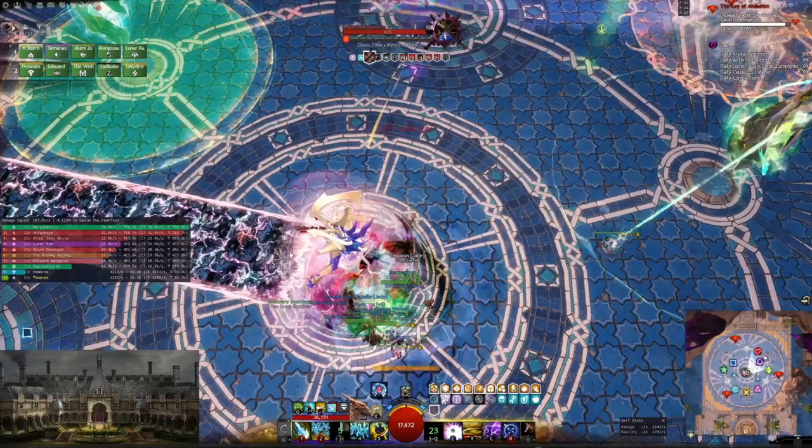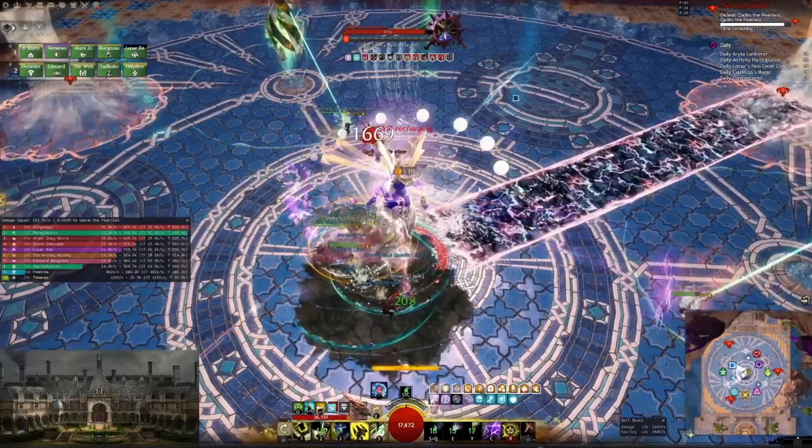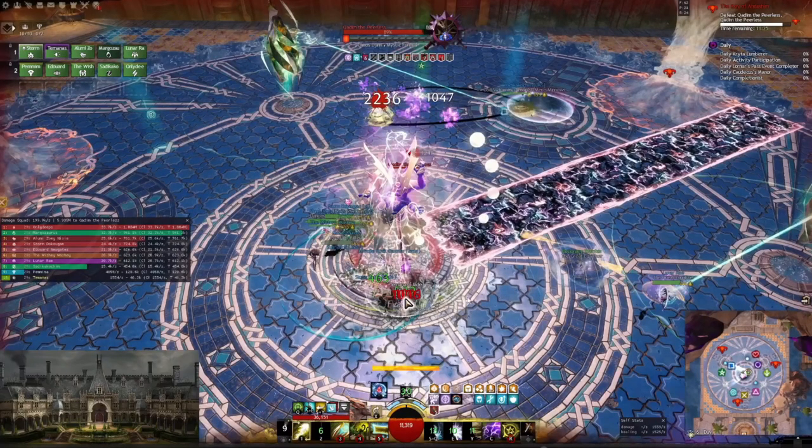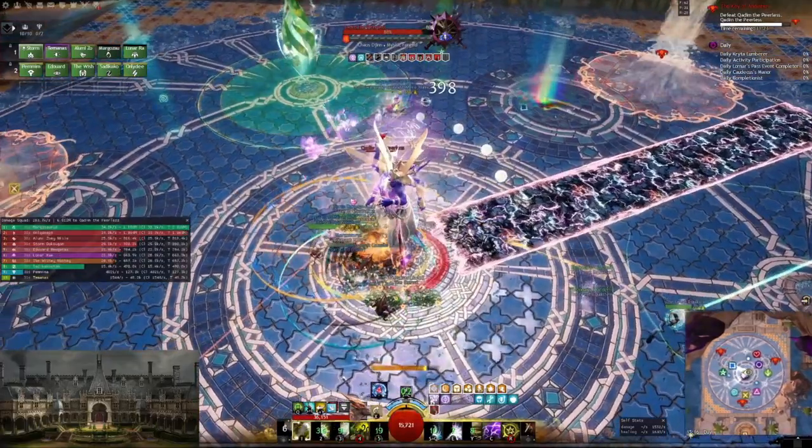Now you see my road placement — I placed the cone and the road in this part of the circle because my kiter in the north is actually standing over there to catch the ball. So this placement doesn't disturb anyone. It's also not where the ball is landing, which is very good for the player on that pylon over there. After this first road there's a second road and I do the same thing again — tanking in a way that the pylon players are still not disturbed.